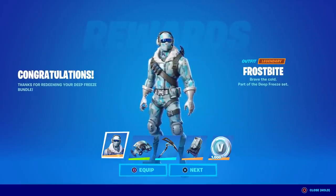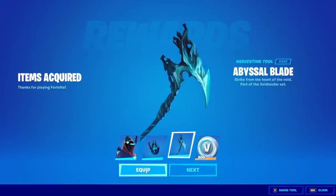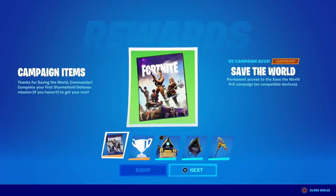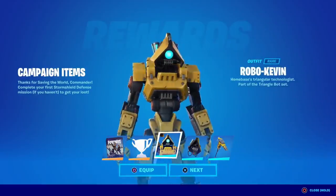The V-bucks bundle is still available — the Deep Freeze Bundle will grant you the bundle along with 1000 free V-bucks. The Void Lender Pack grants 600 V-bucks with a bundle consisting of the skin, back bling, and pickaxe. The Robocaven Pack comes with a free pickaxe, the bundle itself, Save the World two free tokens, and 1000 free V-bucks.